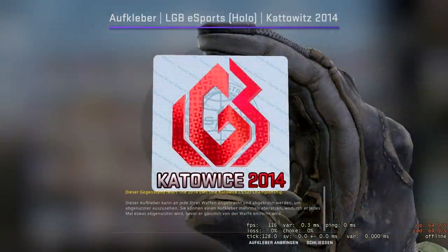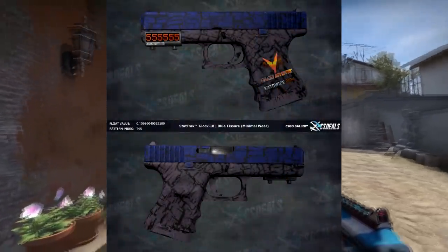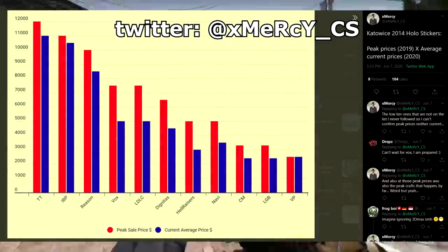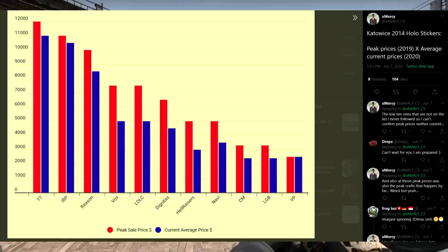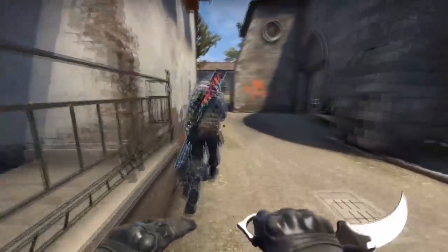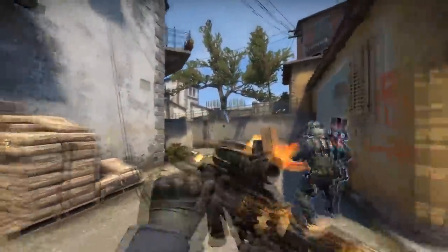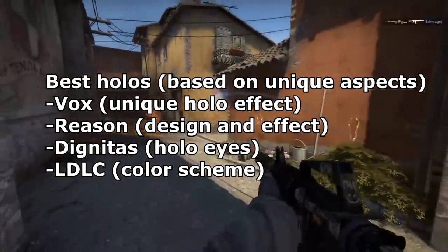I wanted to give my thoughts on investing in caddos and some tips for trading these items. For investing, obviously buying the capsules and unapplied stickers is going to be ideal, but buying applied stickers can also result in good profits provided the stickers themselves perform well. KVC 2014 markets is definitely not performing like its last peak in 2019, but the capsules have become a lot more popular with YouTubers and have increased in value a lot. With time, the unapplied stickers and capsules will continue to increase. They're good, fairly safe long-term choices. The best holos include Vox for its unique holo effect, Reason for its god-tier design, Dignitas for its unique alien eyes, and LDLC for its unique coloration.